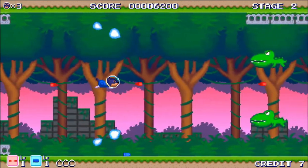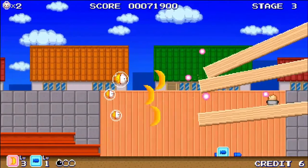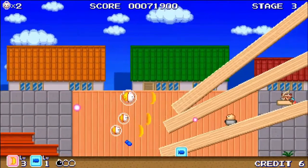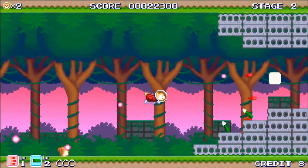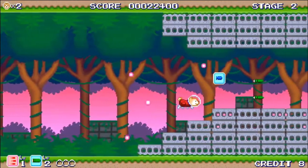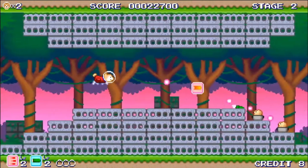You also get projectiles that you can drop below you as you fire your normal weapons. There is a speed up power, and also some smaller dogs you can receive that follow you around and shoot when you shoot. The power ups that are dropped are not randomised — in fact, you can shoot the card before you collect it to make it change into another power up.